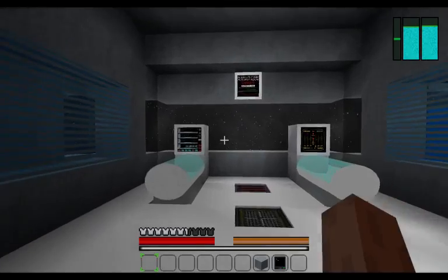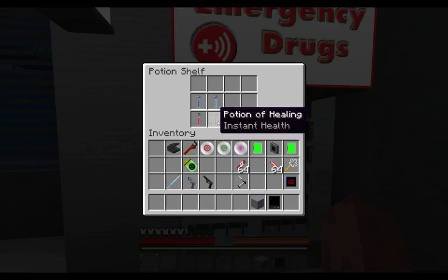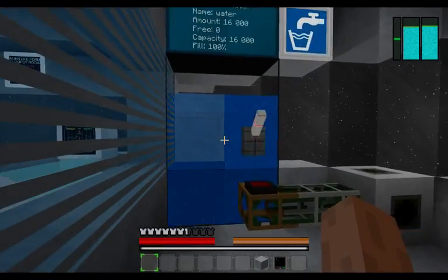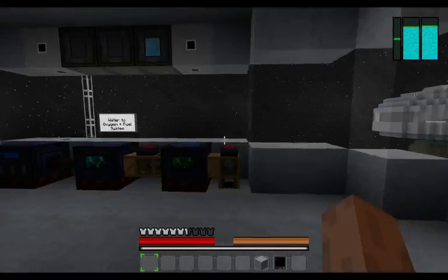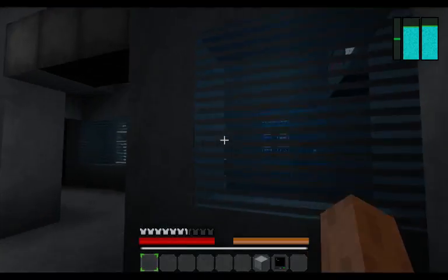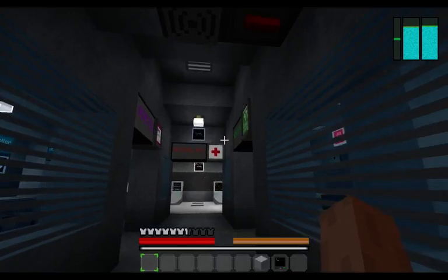Here I have a medical bay so you can perform autopsies on your aliens, and you can also sleep here. I have some drugs here that are actually potions with different textures. Here I have a chemistry lab that is going to transform water into gasoline to use on the rockets, and also produce oxygen, using the new Galactic Craft machines. I have a computer that will teach you how to do this. So this is the science section — medical, genetics, and chemistry.